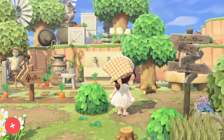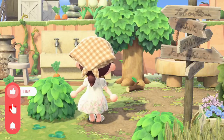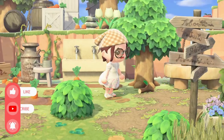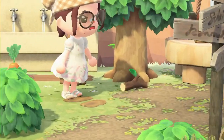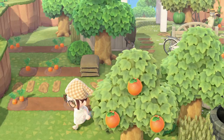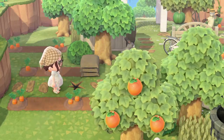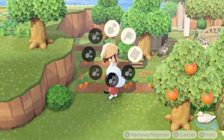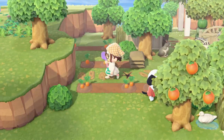Hey everyone, it's Kato! Are you tired of finishing areas on your island only to find that every day it continues to be littered with these random tree branches? You finish an area and then a fossil spawns in the middle of your farm? Personally, I get tired of cleaning up tree branches and fossils and I have a solution for you.